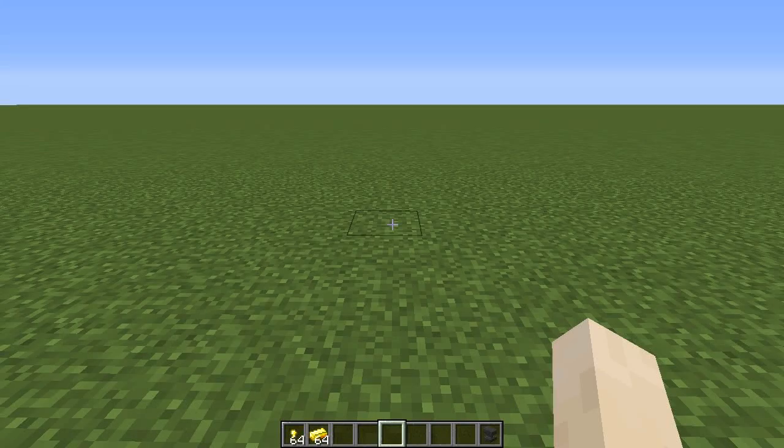Hey guys, this is MrCrayfish and welcome back. In this video I'm going to be showing you a quick and simple mod I have created. While I was updating the furniture mod to 1.8 — which is not out yet — I discovered that Minecraft has an inbuilt lock system, meaning you can put a password on a block and only open it if you have an item with that name on it. So let's get into it.